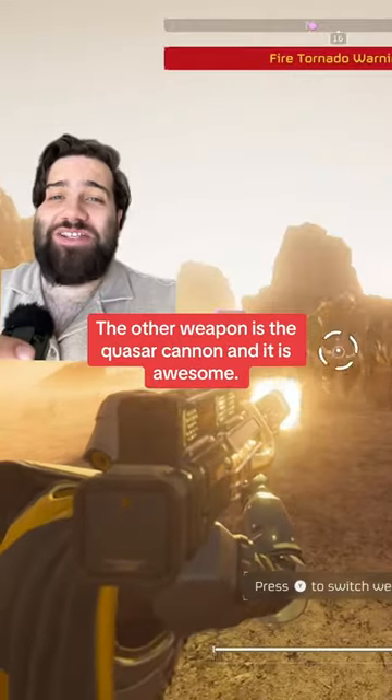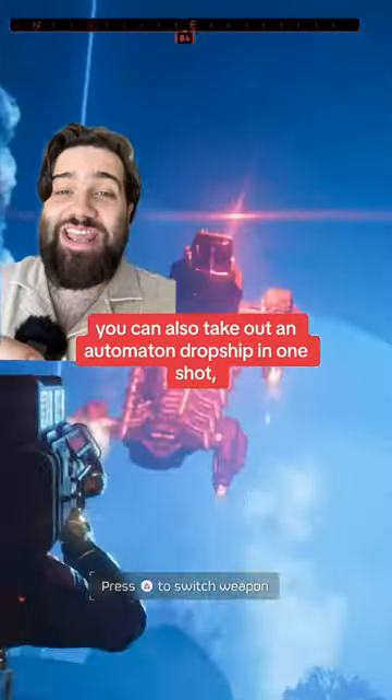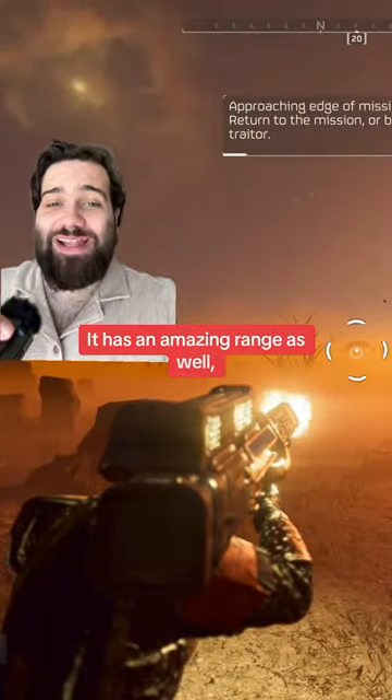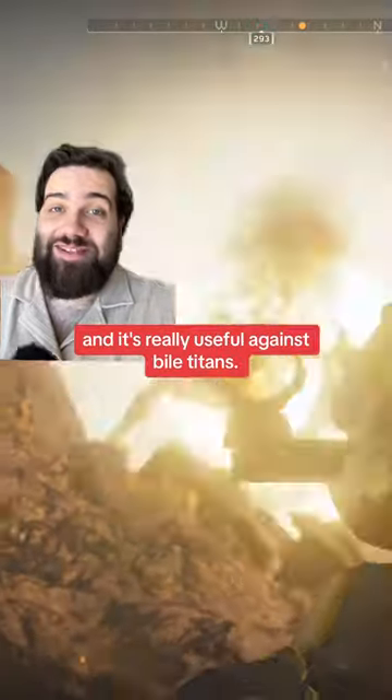The other weapon is the quasar cannon, and it is awesome. It can take out chargers in one shot. If you're fast enough, you can also take out an automaton dropship in one shot, destroying the units it deploys below. It has an amazing range as well, allowing you to take out targets from a distance, and it's really useful against bile titans.